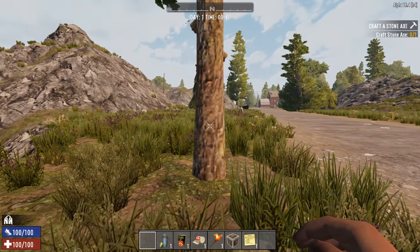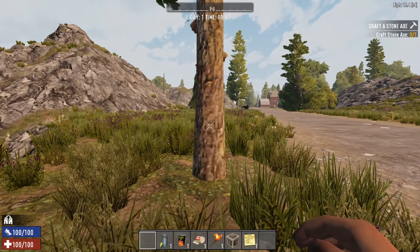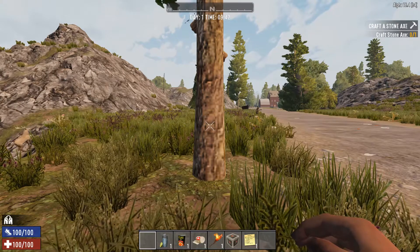You can then use this wood to craft items like a stone axe that make gathering wood easier in the future. Thanks for watching.